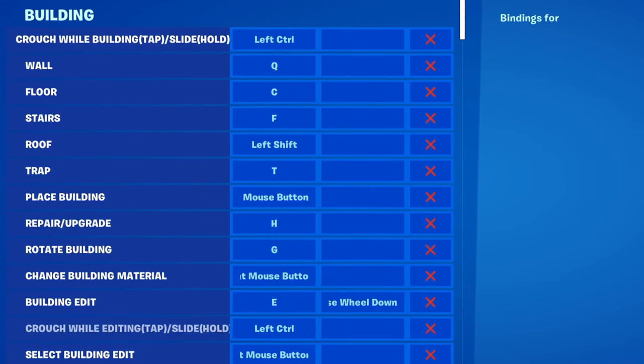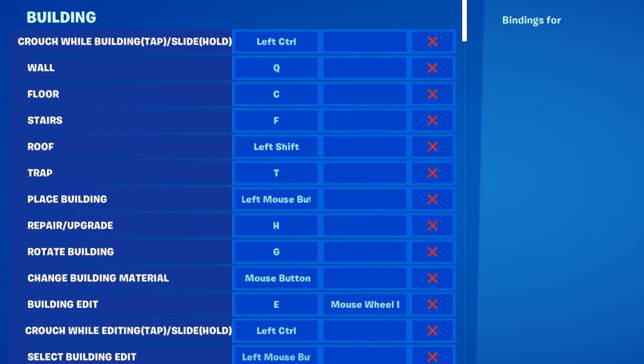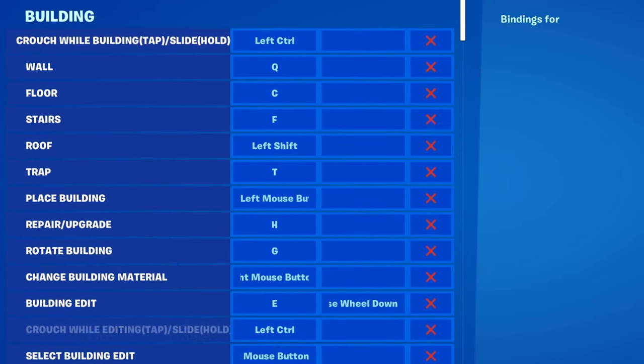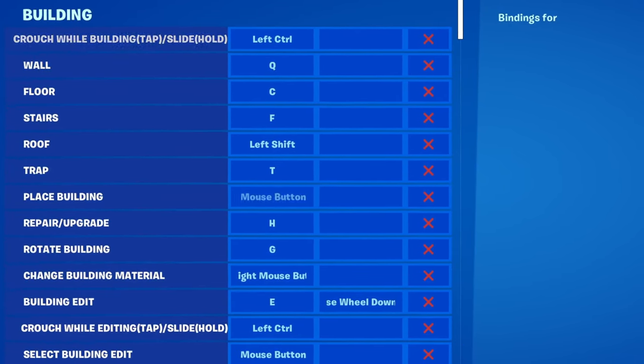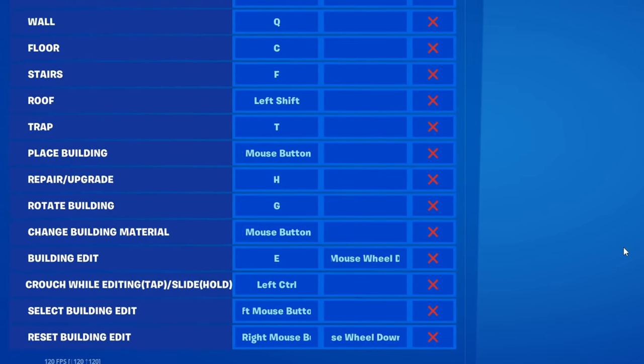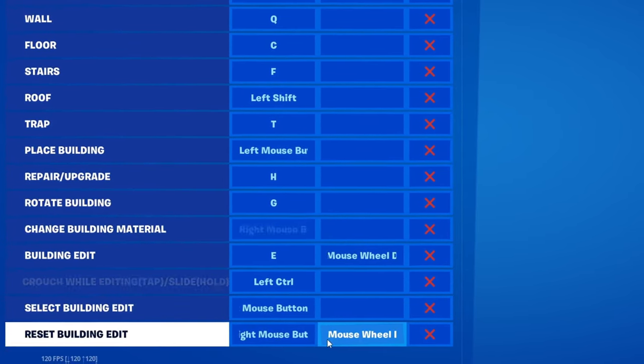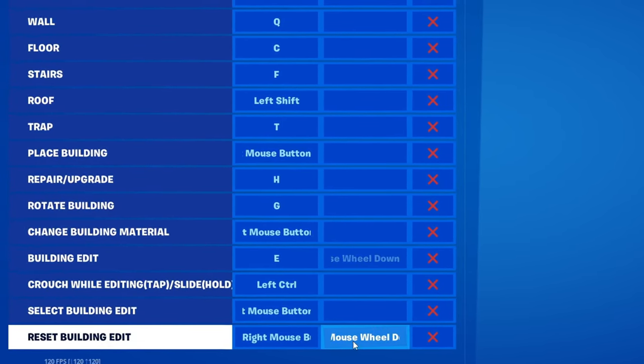For trap, we're going to have T. For place building, the left mouse button. For repair/upgrading, H. For rotating builds, G. For changing building material, right mouse button. For building edit, E. And for reset building edit, right mouse button as the primary, with mouse wheel down as the secondary bind.